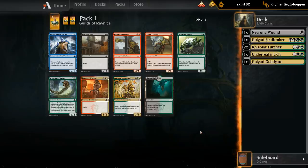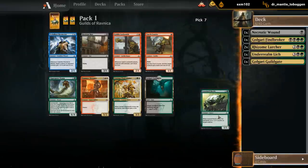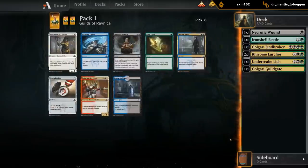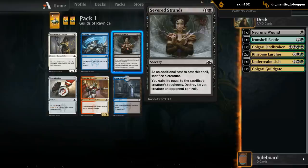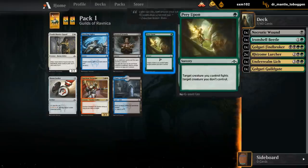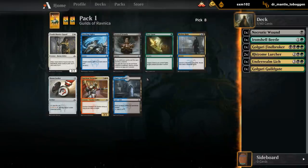I'm a big fan of Beetle in this deck - just an early body, can be a 2/2 to trade off. If we combine it with Severed Strands we can put the counter somewhere else and sacrifice it. I think we do take it over Guildgate number two. Bats would also be playable but we've got a decent number of fours already. And there we go - Severed Strands, one of the key cards in the Golgari deck. Plays well with Beetle, Generous Stray, Burglar Rat. Prey Upon is an okay card but Severed Strands is just better.